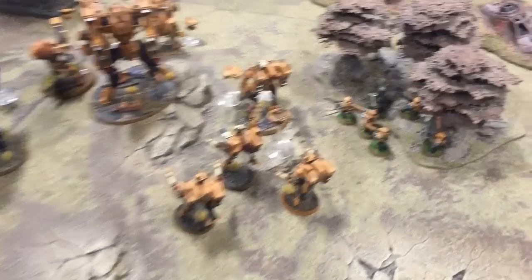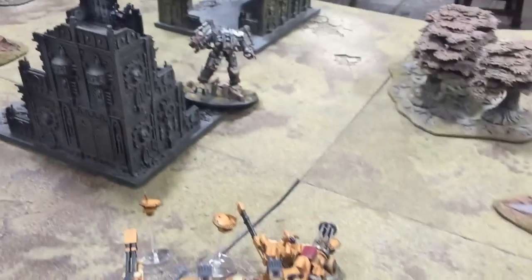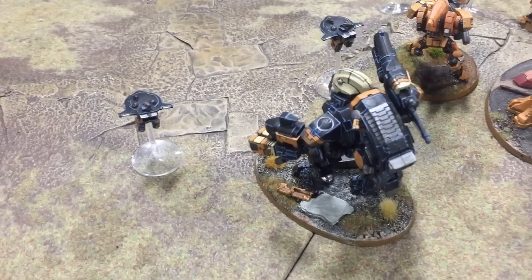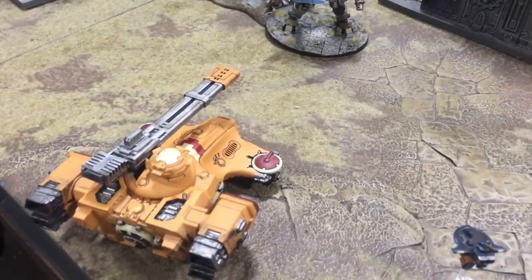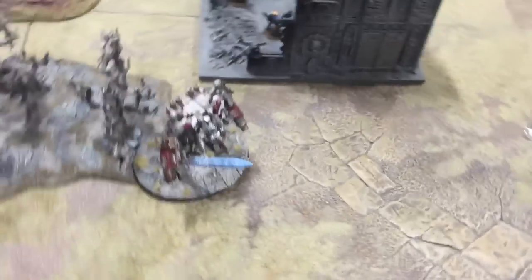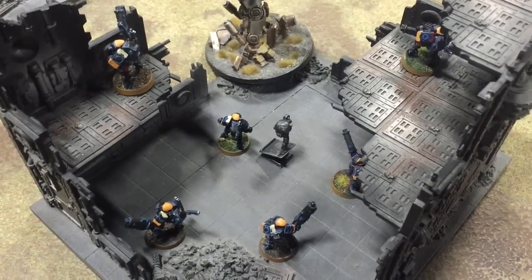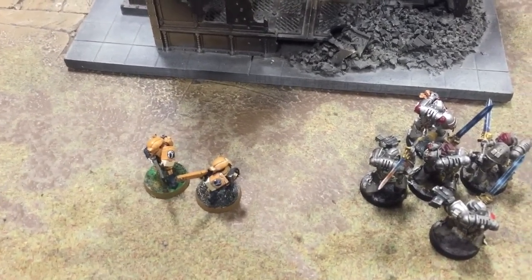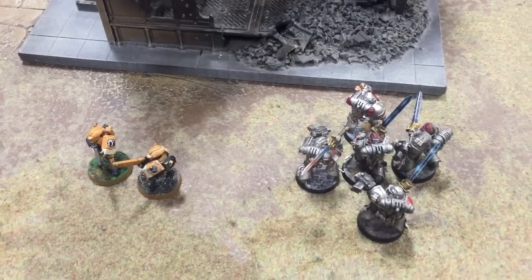In the movement phase these guys have moved up onto the objective. The crisis suits have moved forward along with the commander, eyeing up that Dreadknight. Same for the heavy support cadre. My Ghostkeel took a step back from there because it looks a bit scary, and so did my Hammerhead. A little bit of reshuffling going on inside the building to reduce the opportunity for mass casualties from the flamer. The bad news is these guys down here failed their morale check — running 7 inches, still on the board but pretty ineffective this turn.